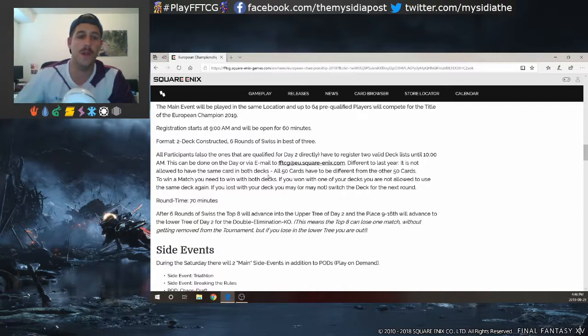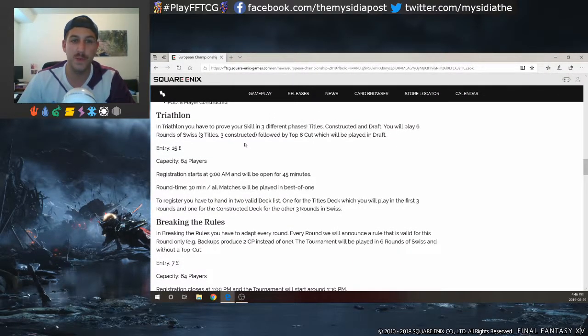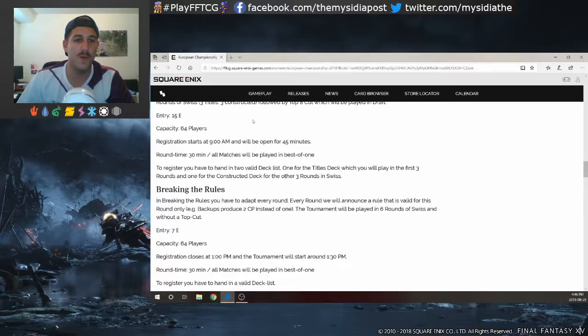One of my favorite parts about the European Championship is the side events. On Saturday there are two main side events plus play on demand. The first is the Triathlon, where you prove your skills in three phases - you'll play Title, Constructed, and Draft. You play six rounds of Swiss: three Title and three Constructed, followed by a top eight played in Draft. You register deck lists for Constructed and Title, then play Draft in the top cut. It's a 64-player cut - I think this is awesome.